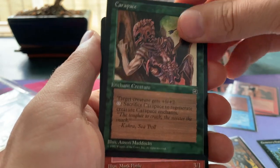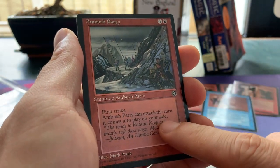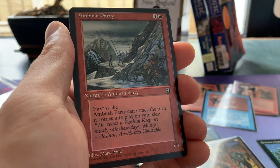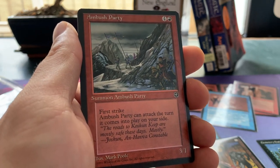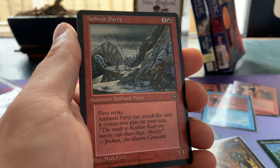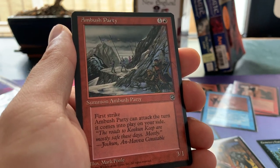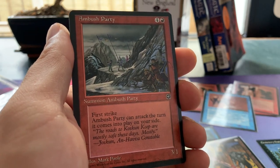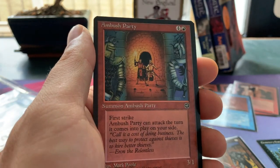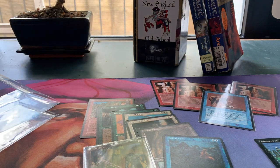Another Carapace — sweet. And then an Ambush Party! What I love about Ambush Party is that these are one of the first cards in the game, along with cards like Nether Shadow, that actually have the haste ability — they can attack the turn they come into play, just like Ball Lightning and Nether Shadow. Ambush Party was one of those cards. A very unique ability at the time — one red and four for a 3/1 creature with first strike. Again, pretty good — if it were four mana it would actually be playable. Another Ambush Party!